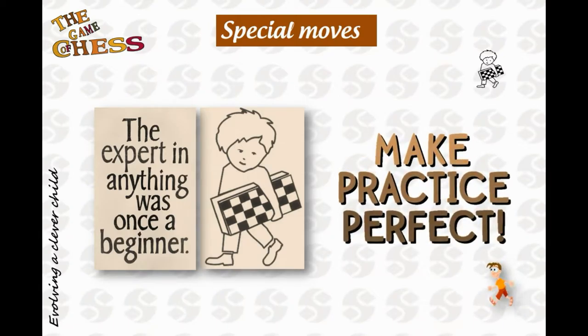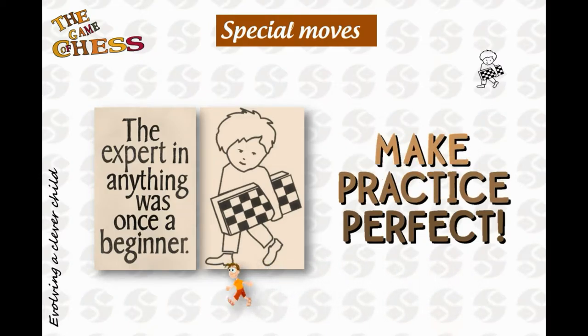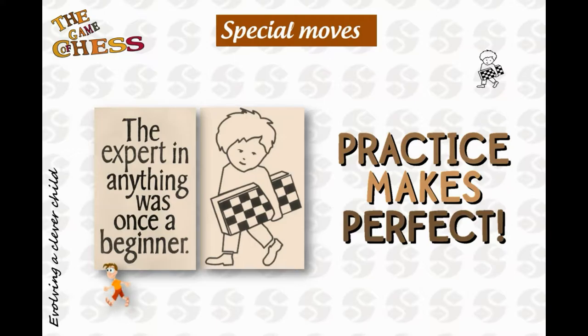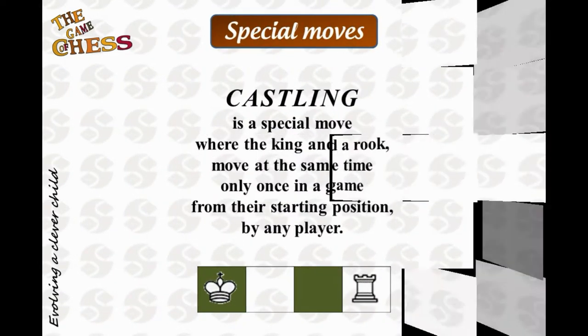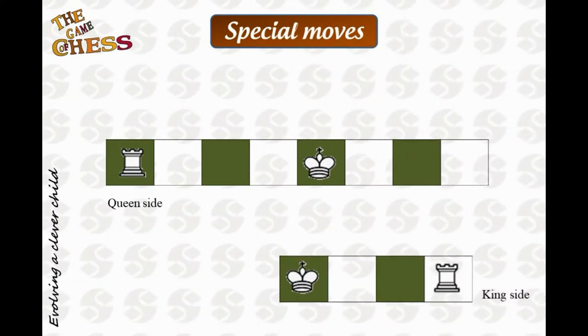Good day friends. In today's class you will learn about a special move that will help you protect the king. It is called castling, wherein a rook and the king move at the same time crossing paths. This can be done only once during the entire course of the game.